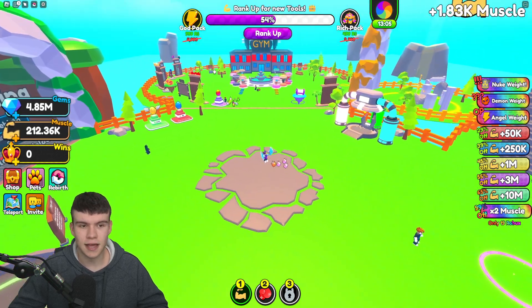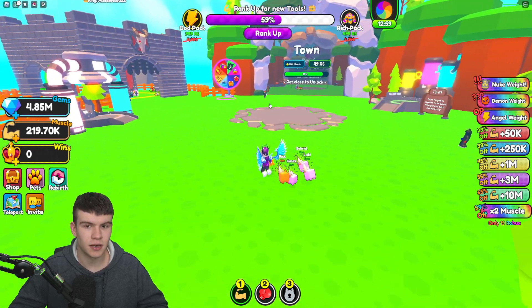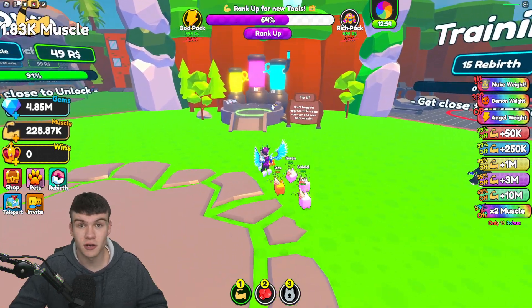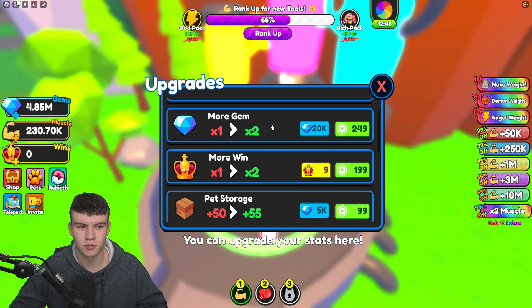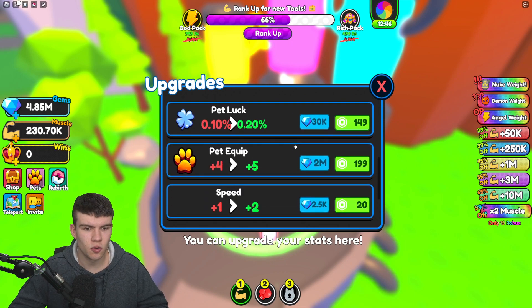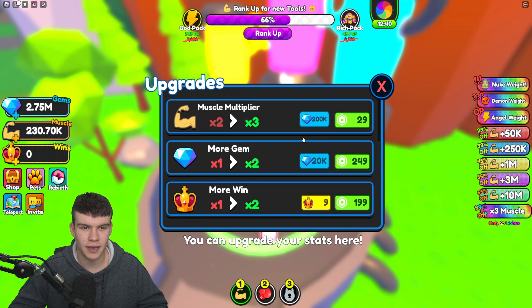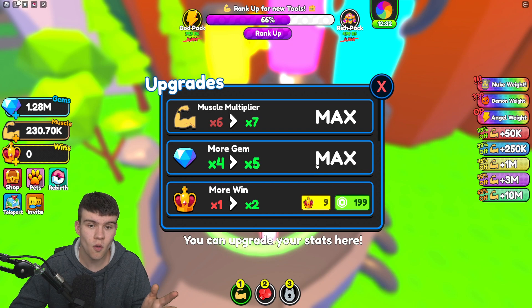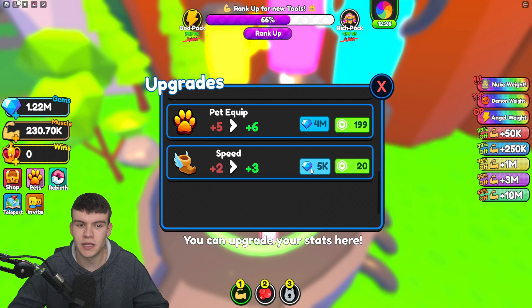I wonder if there are any more eggs we can buy — that one's a Robux egg. Let's see what else we can spend our gems on, maybe upgrades over here. With 5 million gems we can probably get quite far. We can spend gems here, which is nice — let's get pet equip, and I'll also do muscle multiply, which should be really beneficial. After we redeem all these new codes we're going to get some really nice rewards.